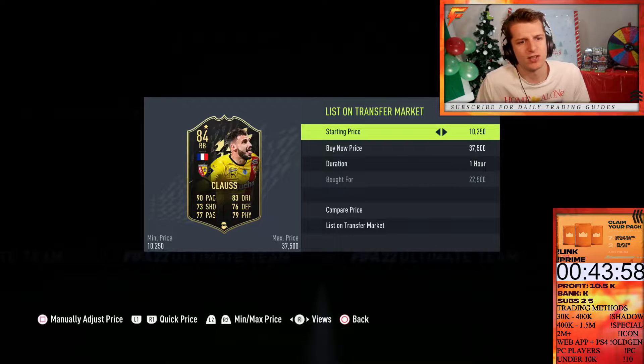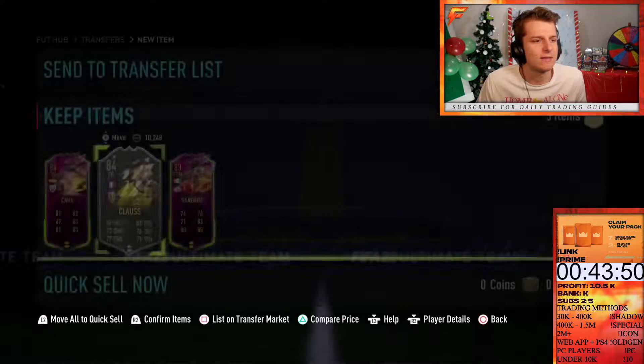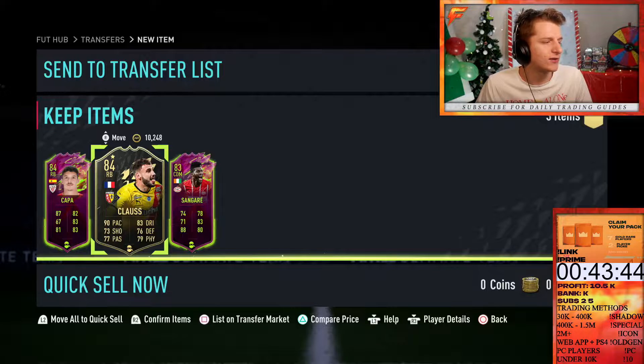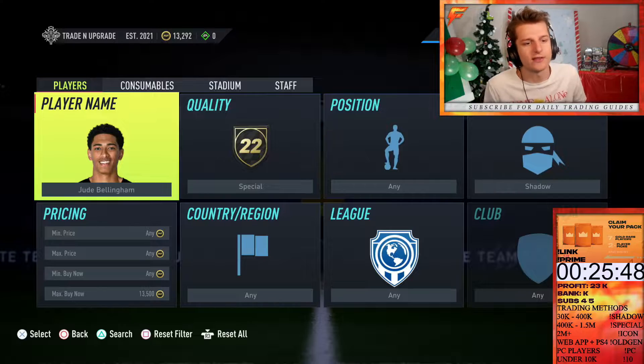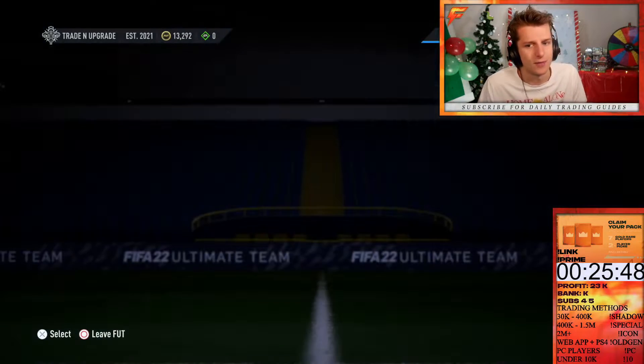We also got yet another Claude — sold the earlier Claudes really easily for 25.750. This method is: the more you trade, the more prices you're remembering, and the more prices you remember, the more coins you're making. So the later I get into this session, the faster I'll be making coins.